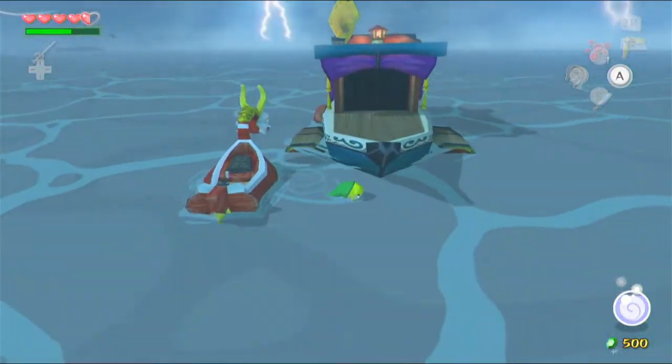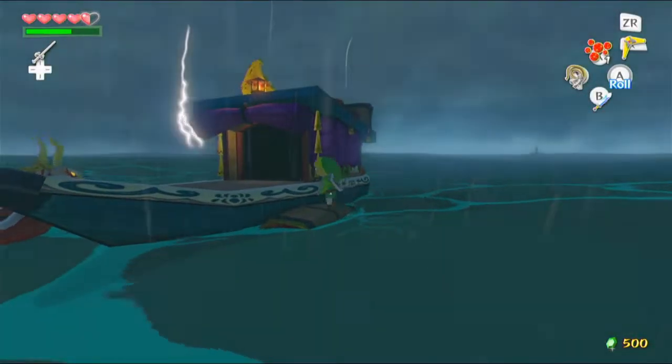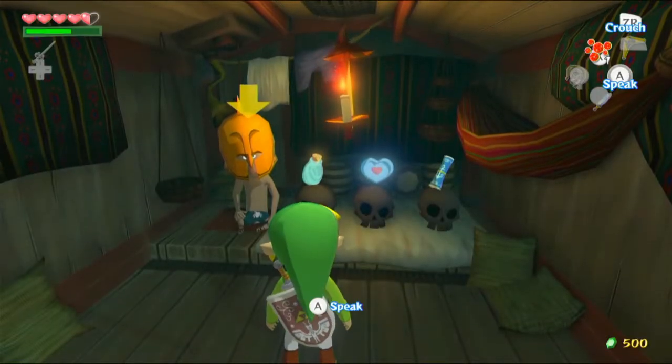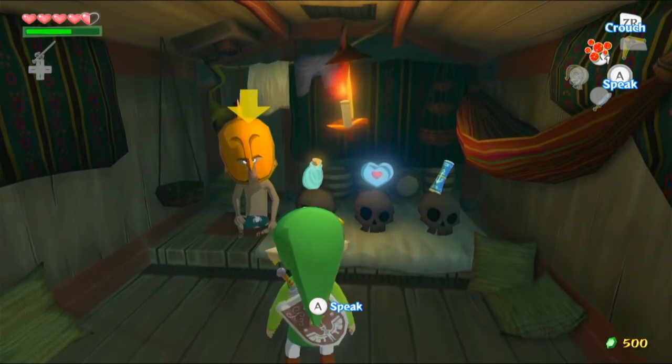Let's just get aboard... Get onto the barrel. There we go. So this special Beetle shop has a bottle, an empty bottle, a piece of heart, and a treasure chart.